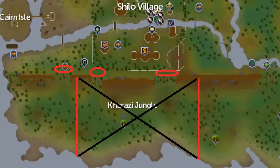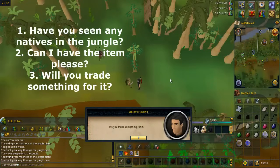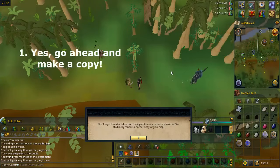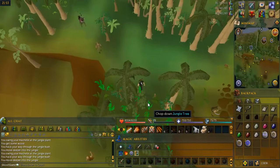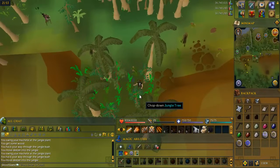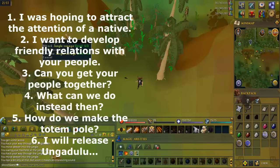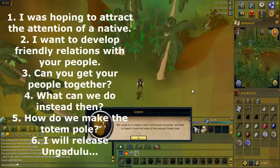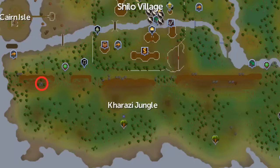Talk to a jungle forester and select the option shown on screen. Use the completed notes on the jungle forester and say yes to make a copy, to get a strange-looking object. Chop down the bushes and trees to get into the open area to the south and drop the logs. Swing the strange-looking object or the bullroar and some guy should appear. Talk to him and select the options shown on screen. Sometimes this fails and it'll disturb one of the nearby monsters — just try again, you might have to move to a different area.